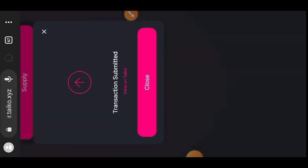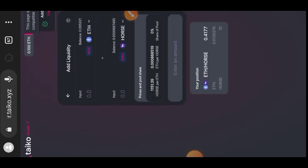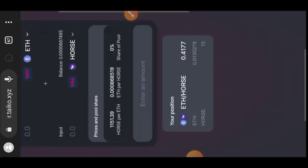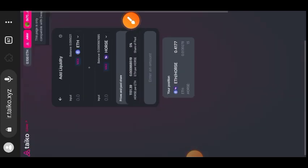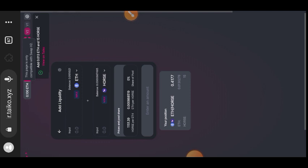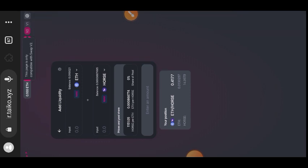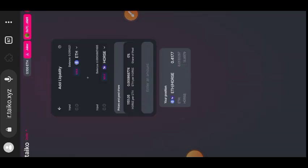The approval is done — tap on 'Supply' and confirm the supply in your wallet. Tap confirm and your transaction has been sent. The transaction is successful and you've been able to add to the liquidity pool. If you go to the bottom of your screen you'll see your liquidity pool position. That is the end of today's tutorial. If you have any questions, drop a comment or join us on Telegram. If you found value in my content, make sure you subscribe so you don't miss out on any important updates. Thank you for watching!